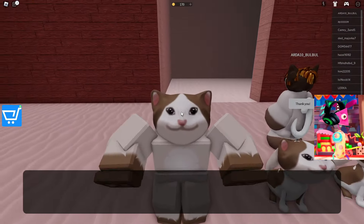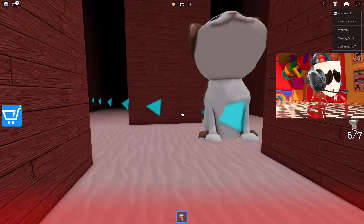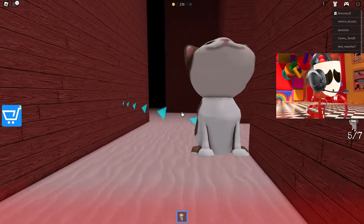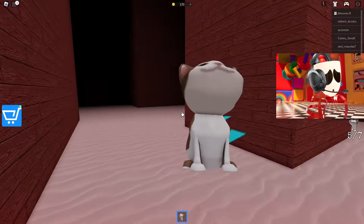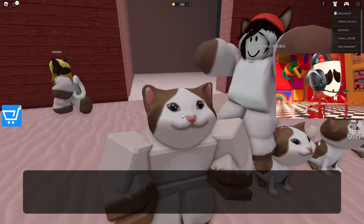Now we have delivered him to his mother, and we only have to find two kittens in this maze. Let's concentrate to find them as soon as possible. There must be another entrance or key somewhere nearby. Look, a cage right in the middle of this maze. We urgently grab this kitten and run back to his mother. The main thing is that none of these dogs catch up with us. Let's take the sixth kitten, and we will only have to find one more to complete this game.